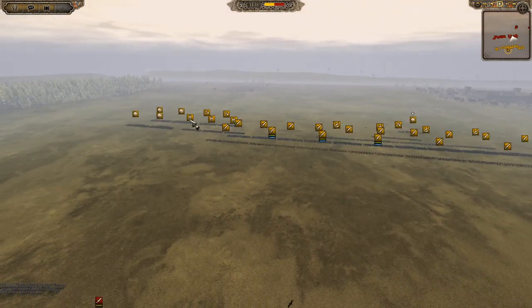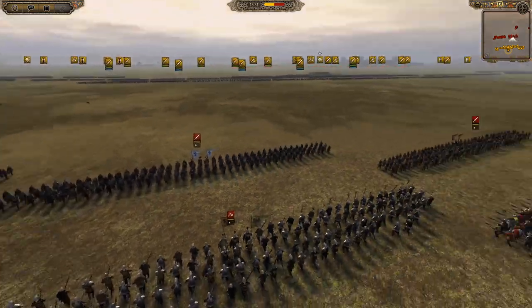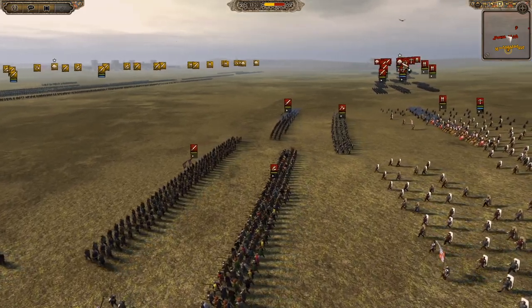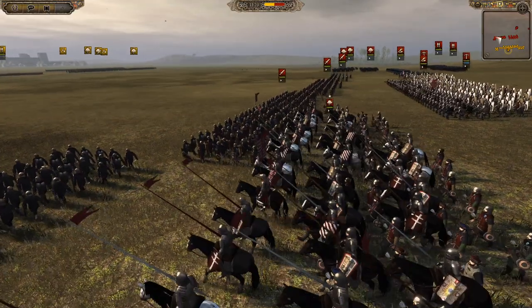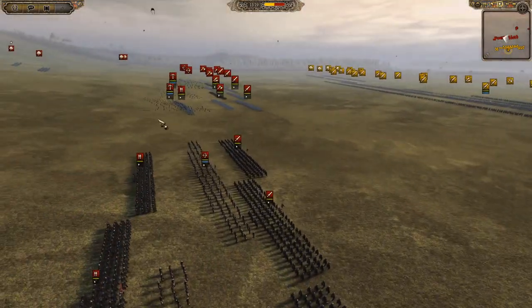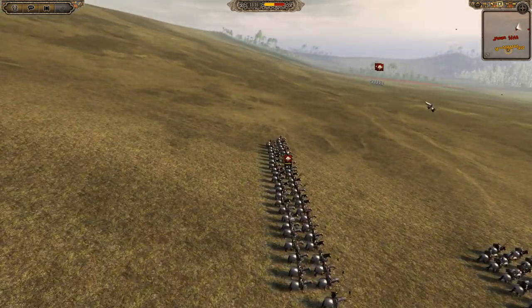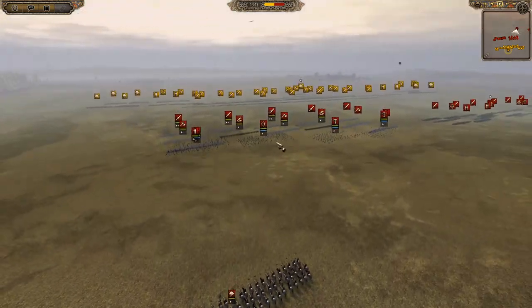We've got a huge Ottoman army here led by Bayezid I — we haven't got a model for him, but in history he led the Ottoman army. Then we have King Sigismund of Hungary, represented by the King's Bodyguard, and we've got the Holy Roman Empire with the Holy Roman Emperor — even though he wasn't at the battle, he just sent an army and a general, and they were led by the King of Hungary.